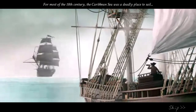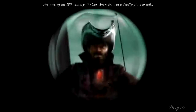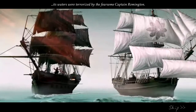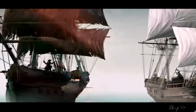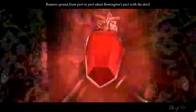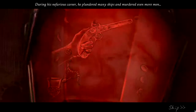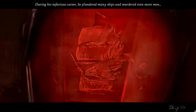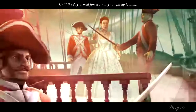For most of the 18th century, the Caribbean Sea was a deadly place to sail. Its waters were terrorized by the fearsome Captain Remington. Rumors spread from port to port about Remington's pact with the devil. During his nefarious career, he plundered many ships and murdered even more men, until the day armed forces finally caught up to him.